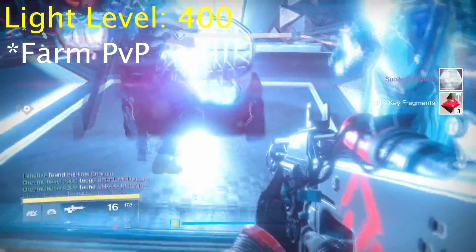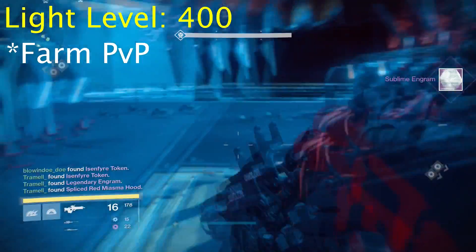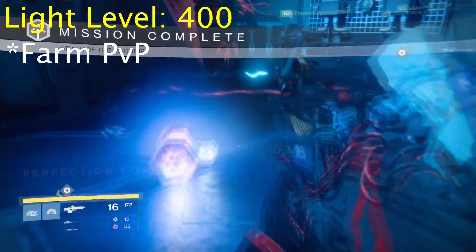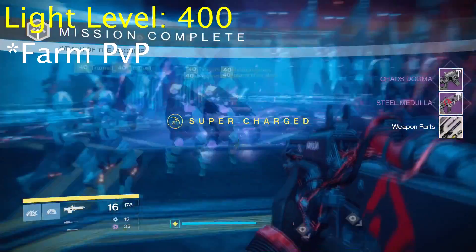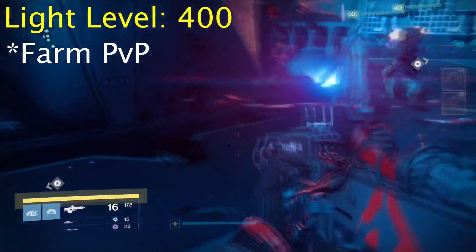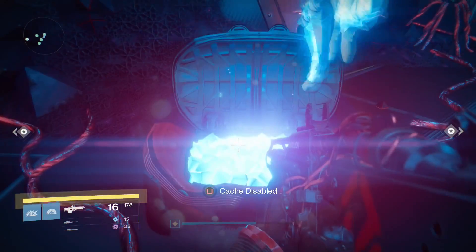Now, when leveling up your factions they can only drop up to 390, but you might still get that god-rolled weapon you're looking for - so it's still worth doing. The fact that you can accomplish so many things at once just from doing regular PvP matches makes it a very desirable way to farm whatever you're looking for. That's going to cover it for this video.